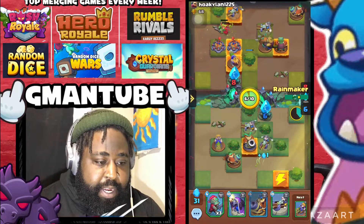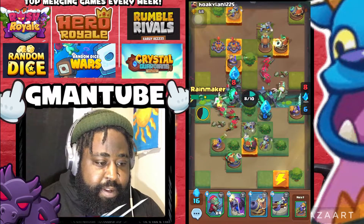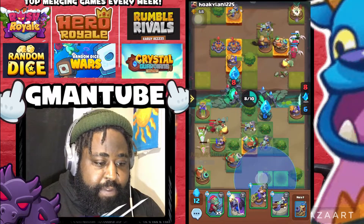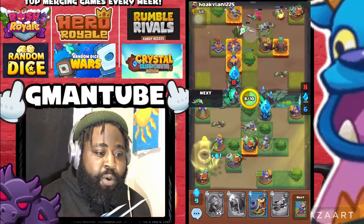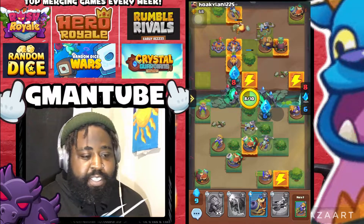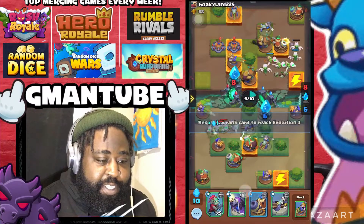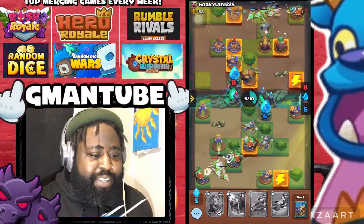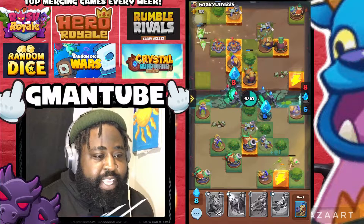You can drop your units on top of each other like this to get the merge up. We're down eight to six now. There's only ten waves and then it comes down to whoever has the most crystals - whoever has the most crystals wins. So we're at eight to six, I think we're in danger here because of that.